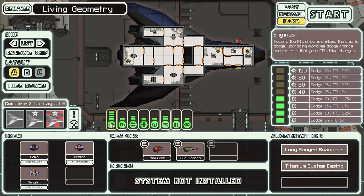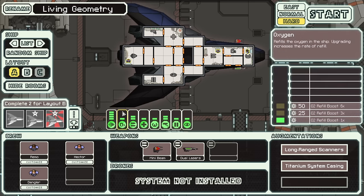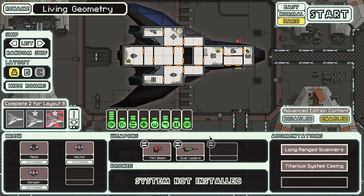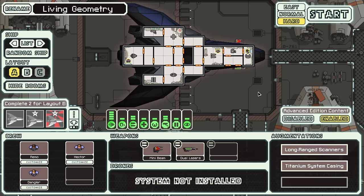The Stealth Cruiser does have some things going for it. It's got some pretty solid engine upgrades right off the bat. Titanium Systems Casing — you can sell that to help you afford your shields early on. I think this would be mechanically more interesting if instead of 15% damage negation for your systems, it added an extra point of hit points to each system, so the first point of damage against each system doesn't affect its function. That would probably be too strong, but it is a Stealth Cruiser with no shields, so maybe not. As it is, it's pretty decent.